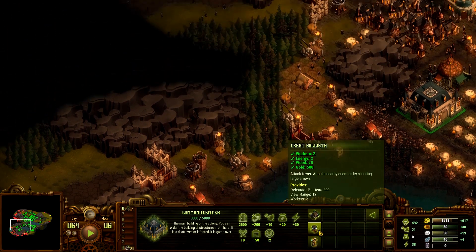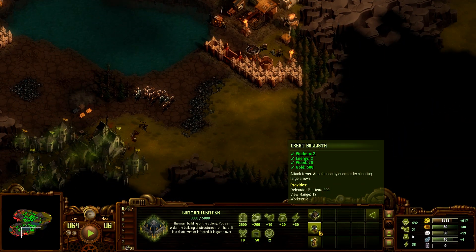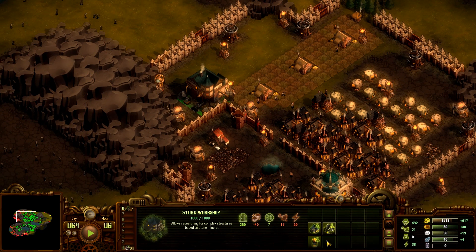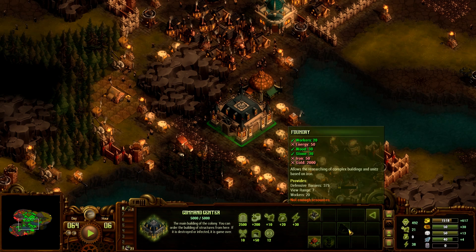A ballista would be pretty good, but I'm a little nervous to put down more. We have everything covered with one ballista. We need the foundry. The foundry, power plant, stone housing — I'll probably do those at some point. But I think the foundry is what we want next. For that we need the energy, the iron, and the gold.